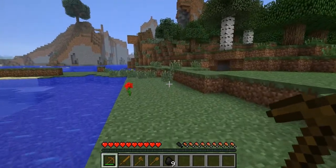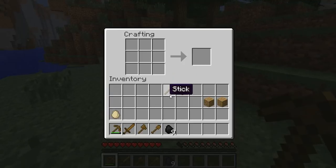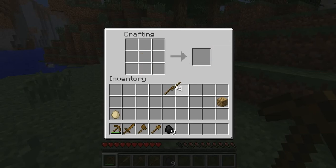Now that you have it, I'll show you how to make some torches. You're going to need some sticks, which you can make by putting one wood on top of the other. In order to make torches, it's pretty simple — put a stick on the bottom, coal on top, and click away at that thing. And there you go, you've got yourself some torches.